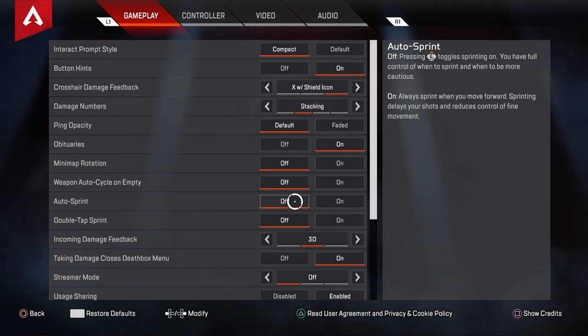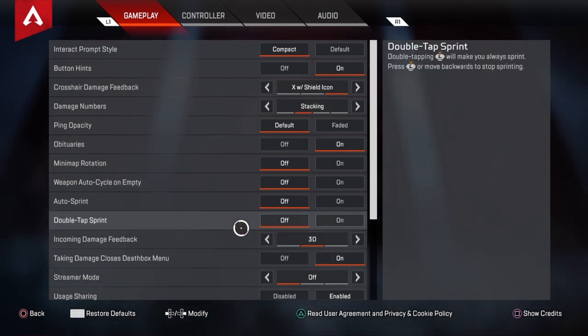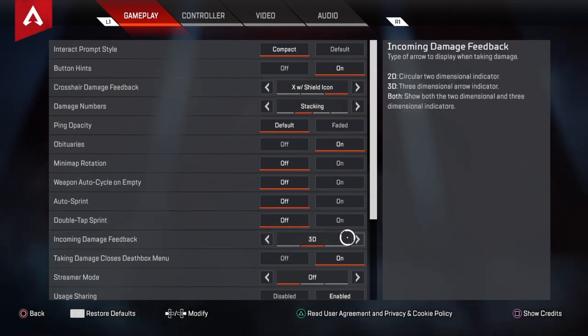Auto sprint off — in every game that lets me have it on, I turn it off. It messes me up. Double tap to sprint, I don't like that either. Incoming damage feedback, I suggest you have that on 3D. That's just me — I don't like the 2D and I definitely don't want both on.